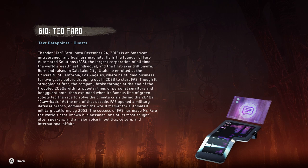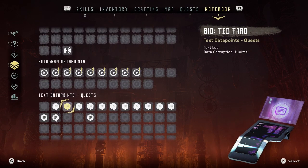And Ted Farrow himself — Theodore Ted Farrow, born December 24th, 2013. He is the founder of Farrow Automated Solutions, the largest corporation of all time and the world's wealthiest individual — the first ever trillionaire. Born and raised in Salt Lake City, Utah, he enrolled at UCLA where he studied business for two years before dropping out in 2033 to start FAST — typical young billionaire story. By 2053 the success of FAST had made Mr. Farrow the world's best-known businessman and a major voice in politics, culture, and international affairs. So he's like the final form of Elon Musk or something.